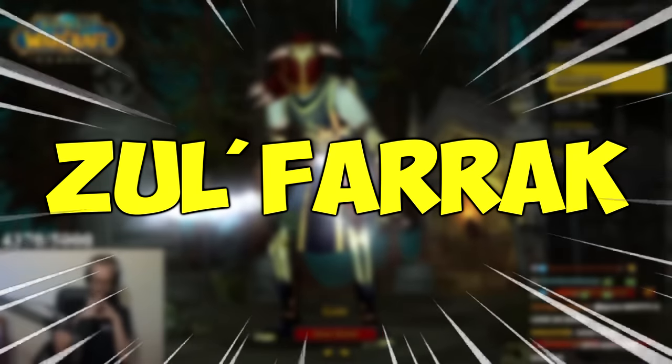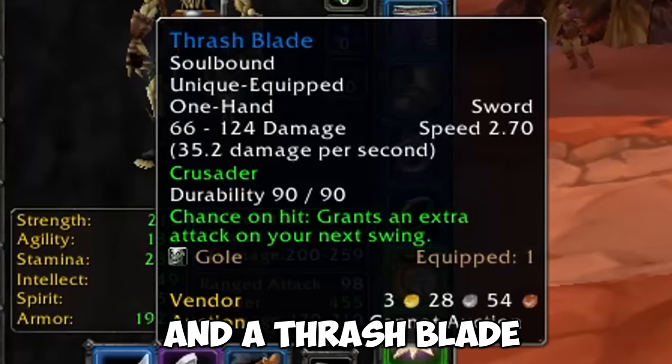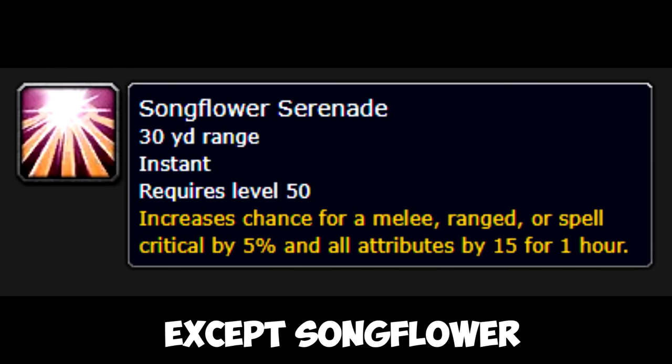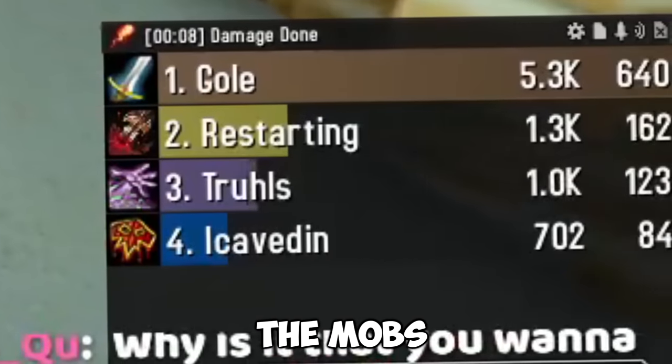Today we will be venturing into Zul'Farrak on the Hardcore Warrior. We have both acquired a Flurry Axe and a Thrash Blade. On top of this, we're also going to be getting full world buffs — every single one you can imagine, except Songflower. And we're going to use this to go into Zul'Farrak and just demolish the mobs.